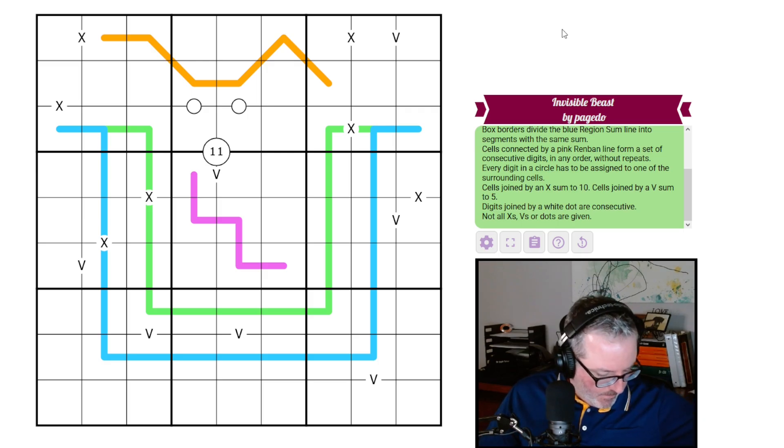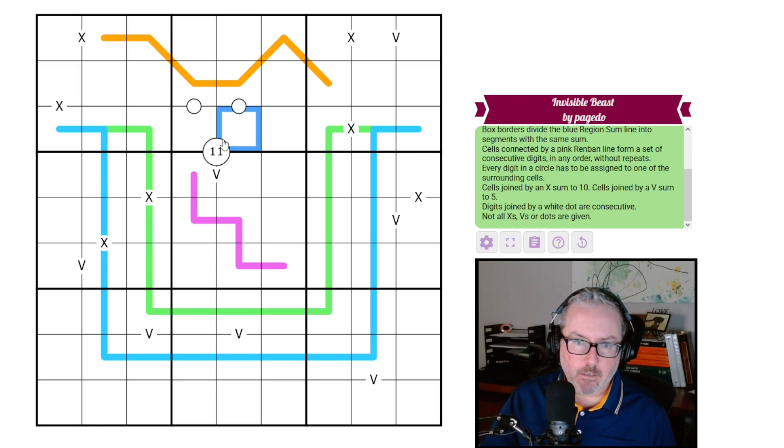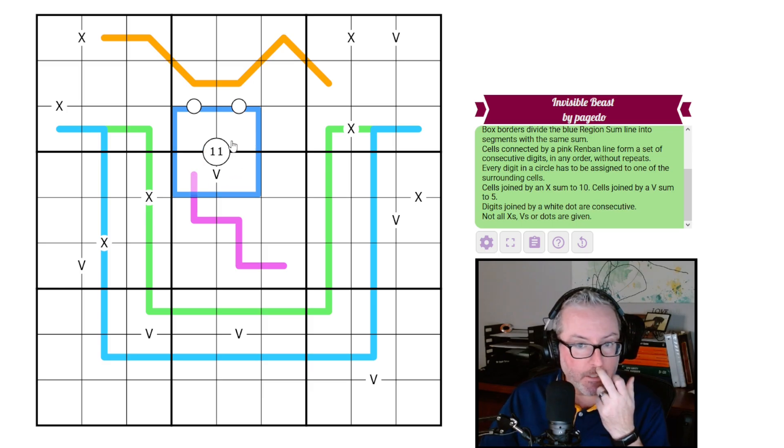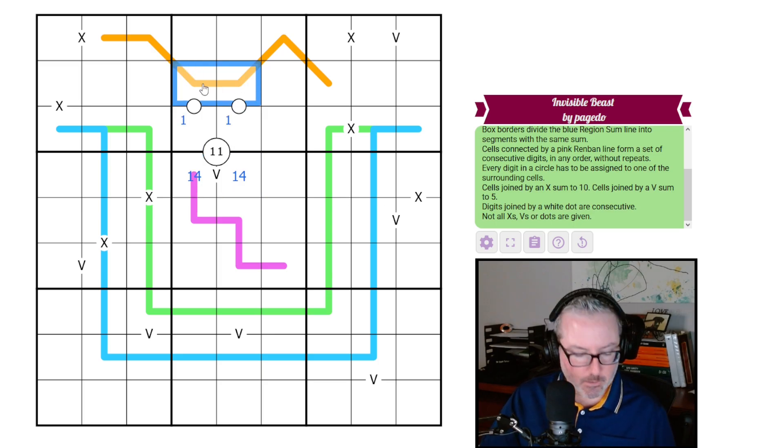Link to the puzzle is in the description as always. Let's get into this and have a bit of fun. Where are we going to start? We've got a lot of X's and V's and German whisper lines. Let's start with the quad because we know there are two ones in those four cells — they have to be in a catty-corner grouping, which means this is just a one-for-a-pair.